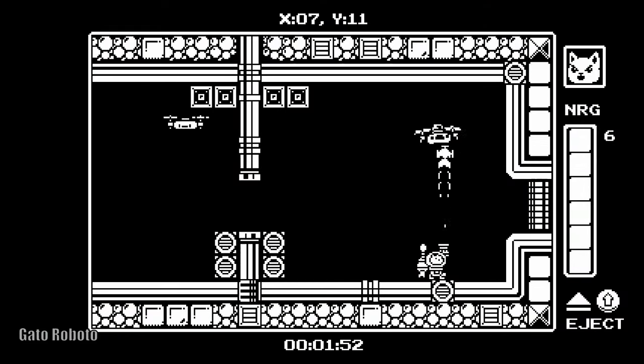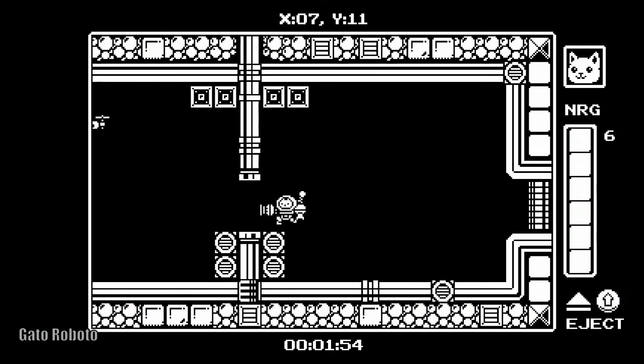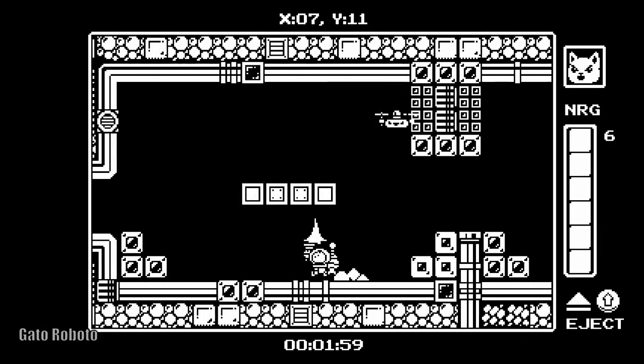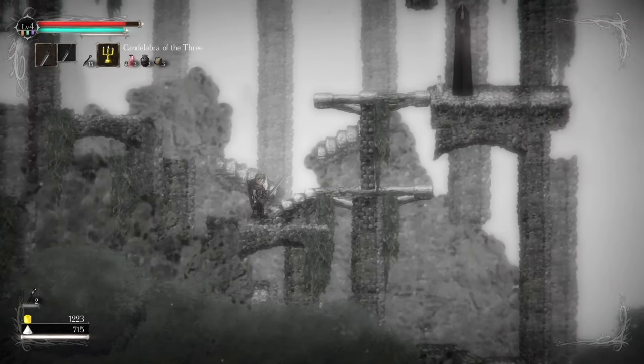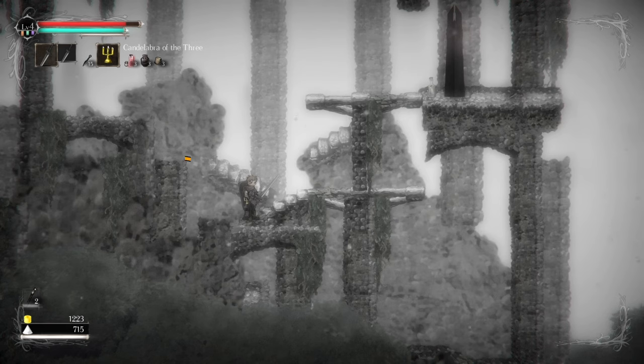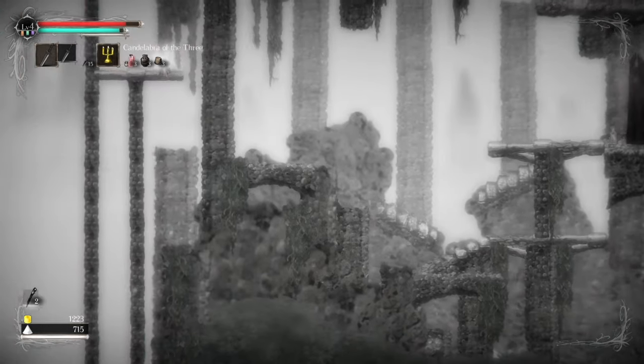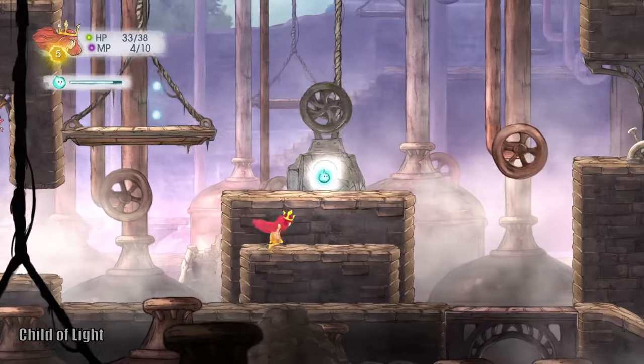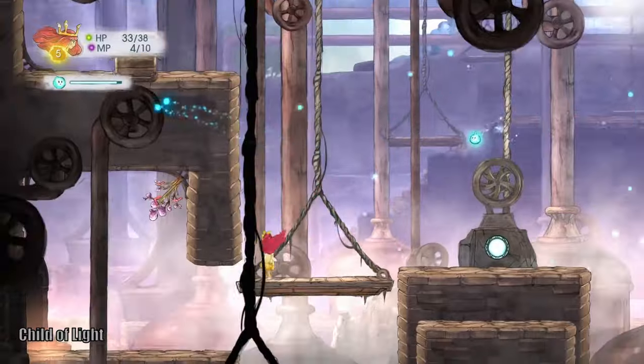If I give you a simple scene and ask you where all the colliders are, you'd probably — without even having played the game — be able to draw each and every collider and hitbox. However, if I give you a cluttered scene, you might not only draw colliders that aren't there — mistaking a background element for a collider — but you would also most likely miss colliders that are there, like one hidden behind a pillar. In its simplest form, readability is about being able to convey the important stuff in your game to the player.